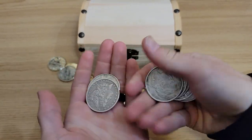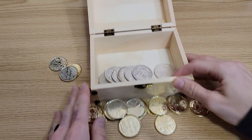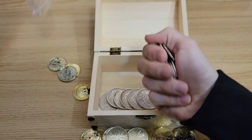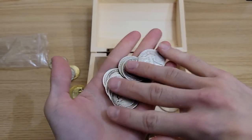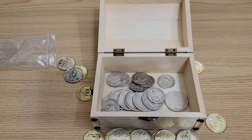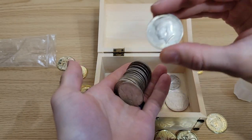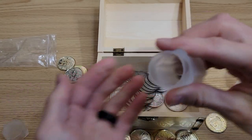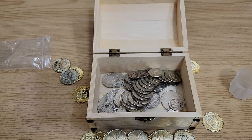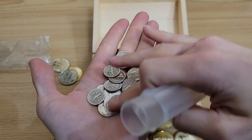Here's what we got. We got the Morgans. Next up I got another tube — Kennedys, and at the top right here we've got a Walking Liberty, and the rest are Kennedys. Next up we've got some quarters — got some Standing Liberties and some Washingtons. And then right here we got our dimes. We've got some Mercury dimes — maybe only one Mercury. We need some more Mercurys. We got a Barber right there.